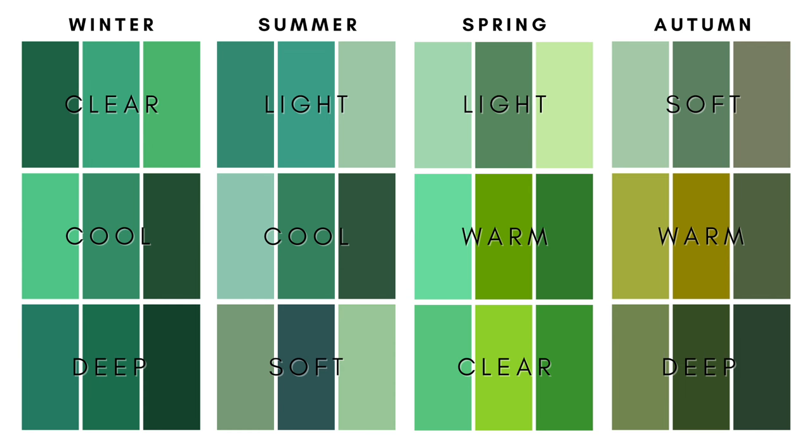The way we broke this down is four seasons, each broken down into three dominant characteristics. With winter you have clear, cool, and deep. As a clear winter — think Elizabeth Taylor: dark dark hair, pale light skin, and very cool bright eyes. We always say you can identify dominant characteristics by asking: how would you describe this person if they were running away from the scene of a crime?